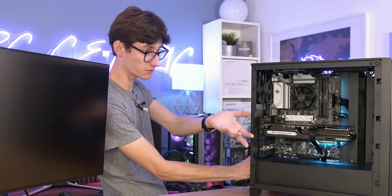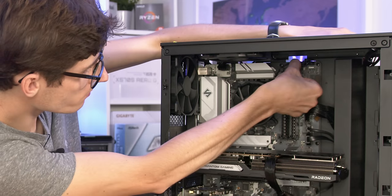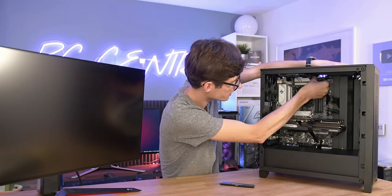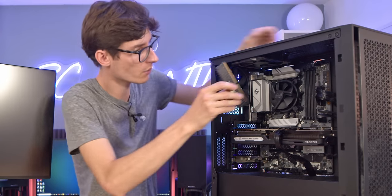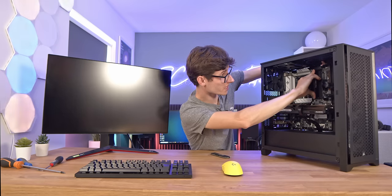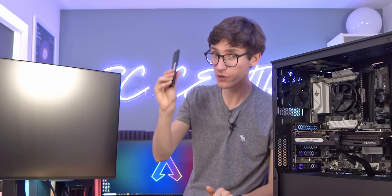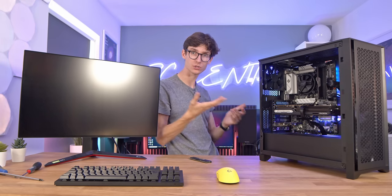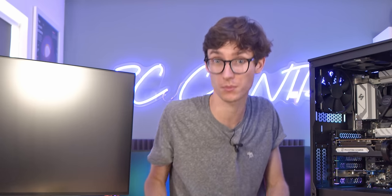So if this happens to you and you've got a DRAM issue, turn the power supply off so you're not going to electrocute yourself, then remove all of your RAM. Even if you know it's in properly, just take both sticks out for a second, give it a once over, and make sure there's nothing physically wrong with it. Then grab one stick and put it back in DIMM slot number two. Ensure it is pushed in as far as it will go and that you have it the right way around. Don't put the second stick in yet — what we're trying to do is work out whether the problem is with the motherboard or with the RAM itself. Using one stick makes it a lot easier to identify what the problem is.